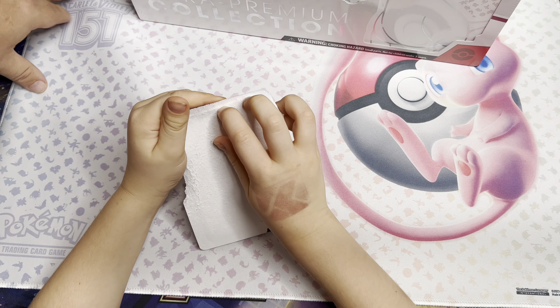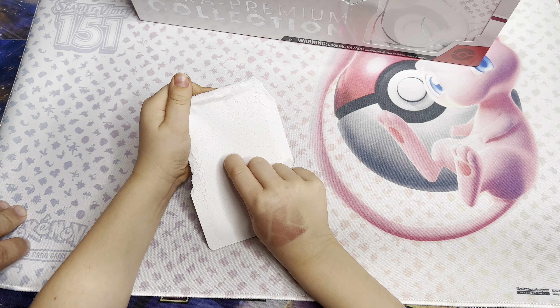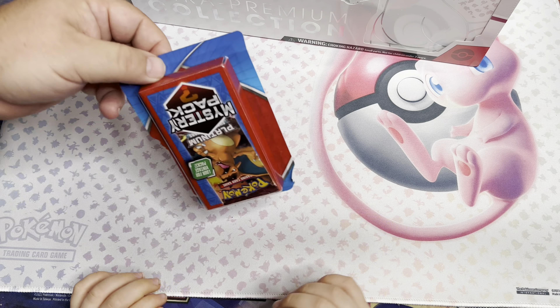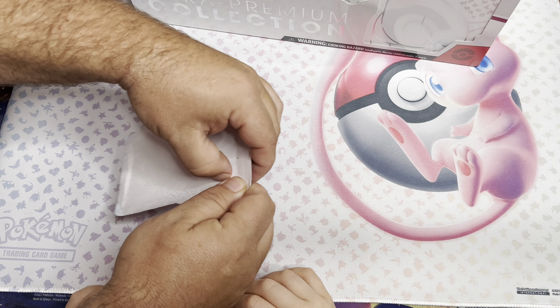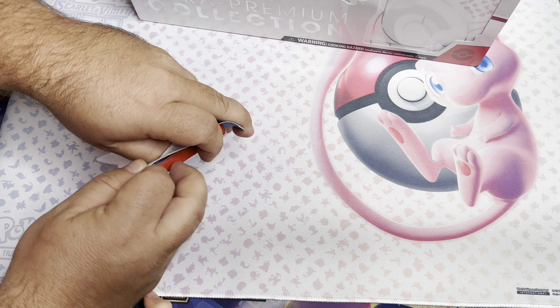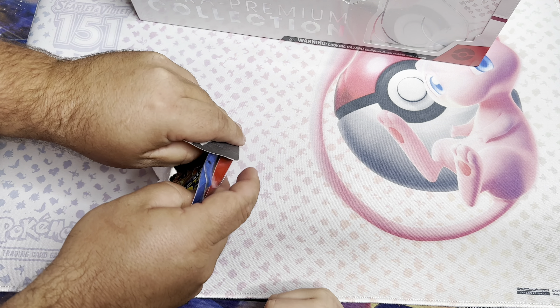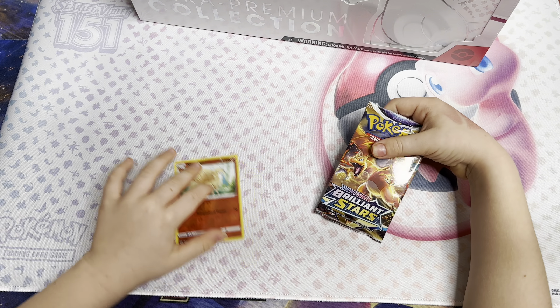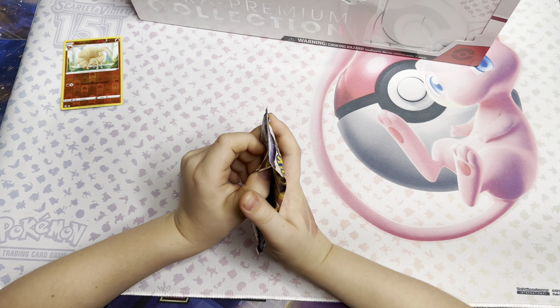We got our new 151 mat out — you see that? Yeah, this thing does not want to stay down. Okay let me help you out. Ready? Yeah! Oh — Brilliant Stars! Brilliant Stars — nine dollars a pack of Brilliant Stars, that'd be cool.